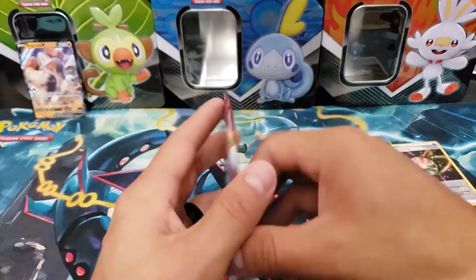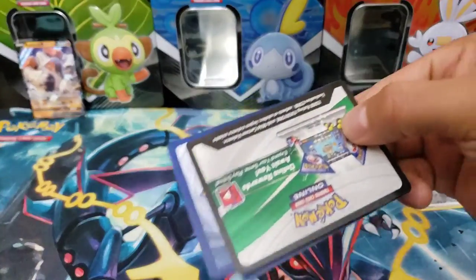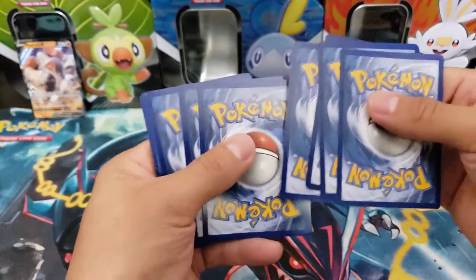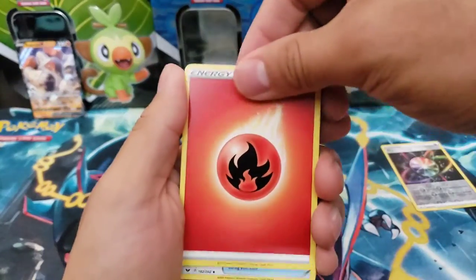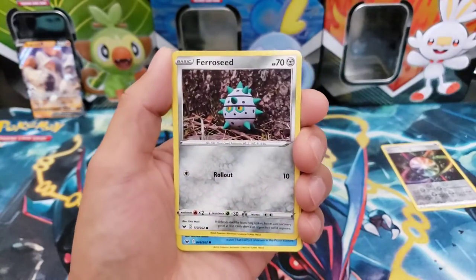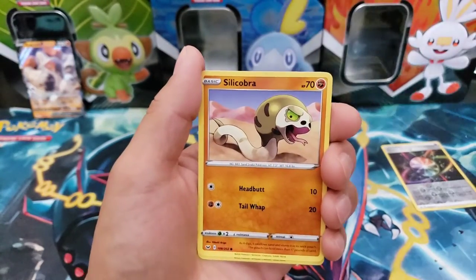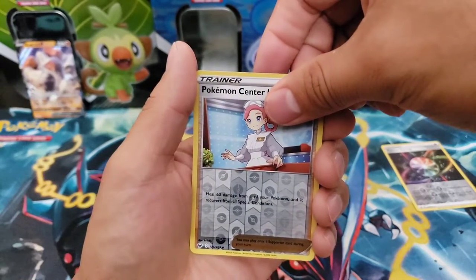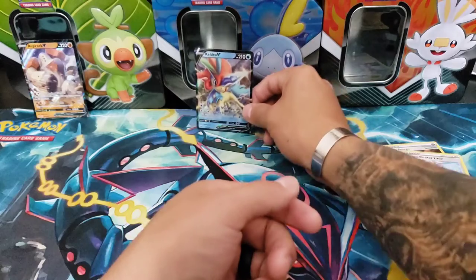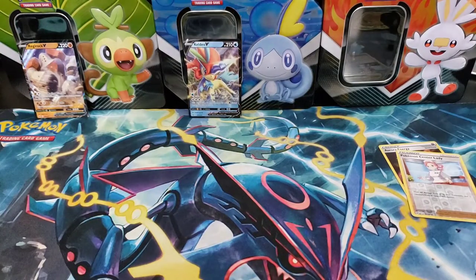We pulled this in the last video if you guys watched it, so a V card is a V card, cannot complain - but I wanted something I didn't have. Last pack - oh, it's a green and white code card again in this Toxtricity V Box. Let's see if we get a gold card. We got an Indeedee, a Sitrus Berry, a Corviknight, a Thwackey, a Ferroseed, a Goldeen, a Roselia, a Joltik, a Silicobra, a reverse holo Pokémon Center Lady, and for the rare for our last pack of this V Box is a Keldeo V card. That's another Keldeo - I have a lot of Keldeo V cards.